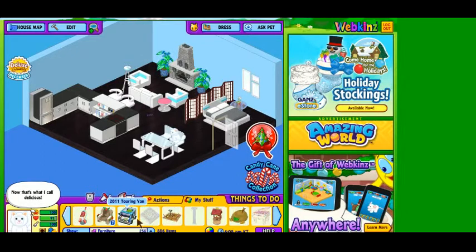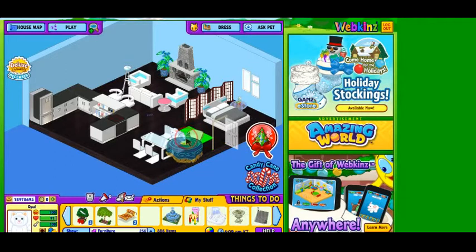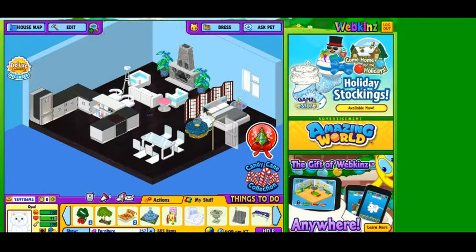Let's check out her pet-specific item, which is the fortune teller's table. Let's find some room. That's so cute. I'll find somewhere to put that soon. Until then, let's put it back into the dock.